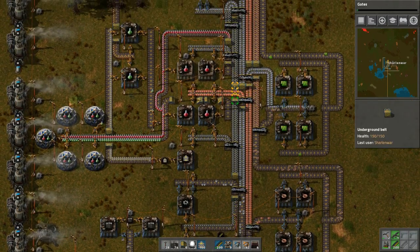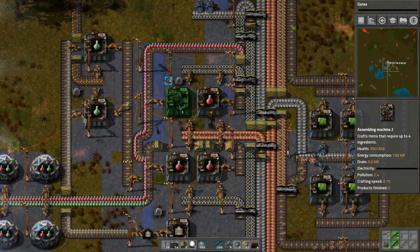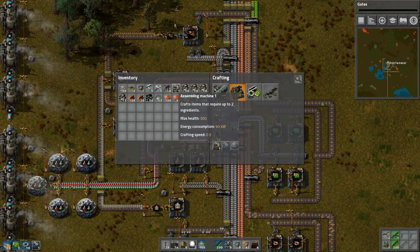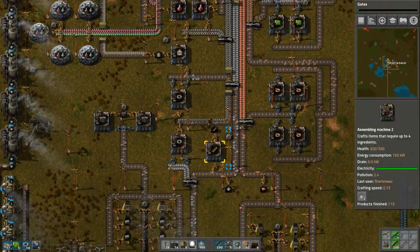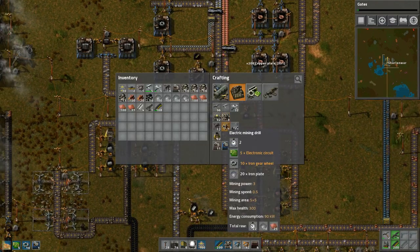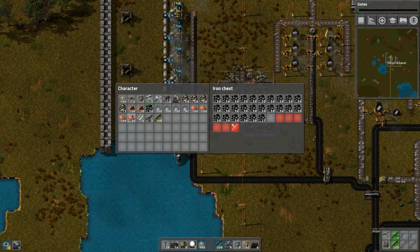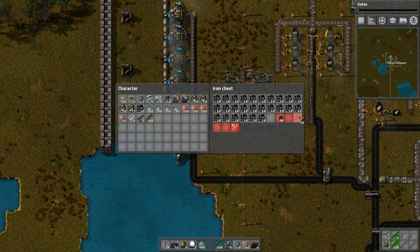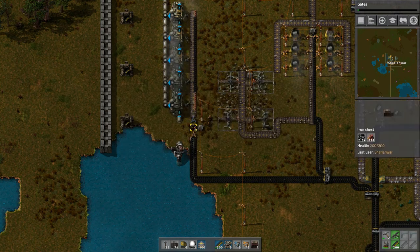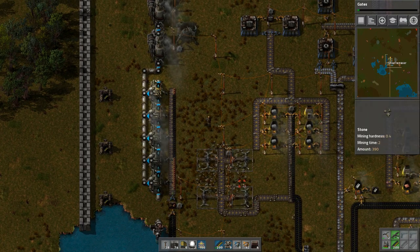The gears need to continue to be processed and they are. The bullets are continuing to be crafted so we need to take all the bullets. The gears are being made, science is being produced. We can replace these two bad boys up here - I think all of them are replaced, which means we can replace these ones. We'll need more iron and copper. Oh we got some wood - we can throw that into here so it cycles in.